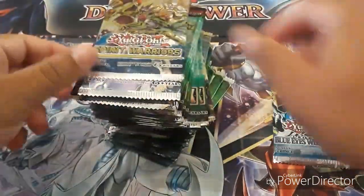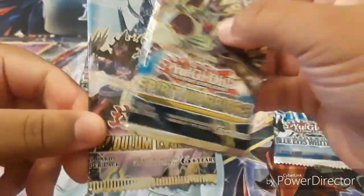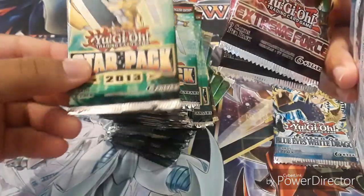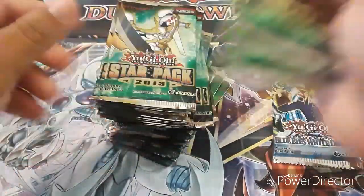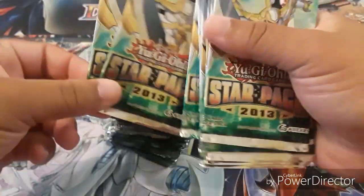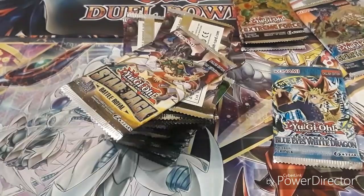First pack right here, and then we have Spirit Warriors — we have one of those — and then we got Pendulum Evolution. And then we got Extreme Force, two of those, and Star Pack 2013. Not bad. We got one, two, three, four, five, six, seven, eight, nine, ten, eleven, twelve, thirteen, fourteen, fifteen, sixteen — and then these are the Star Packs.